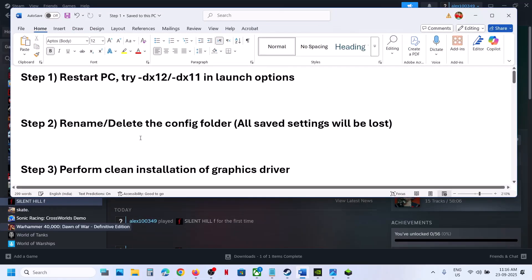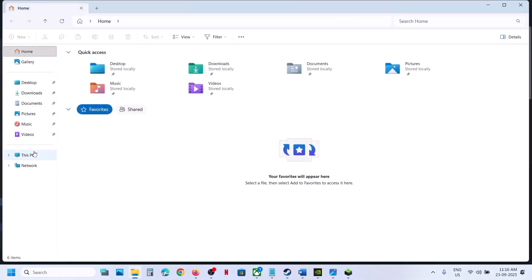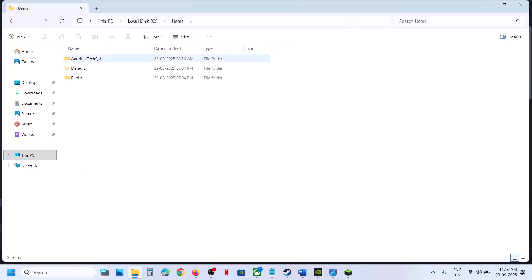The next step is to rename or delete the config folder. When you rename or delete the config folder, all the saved settings will be lost. For this, go to File Explorer, go to This PC, open C drive, then open the EOS Users folder, and open your username folder.